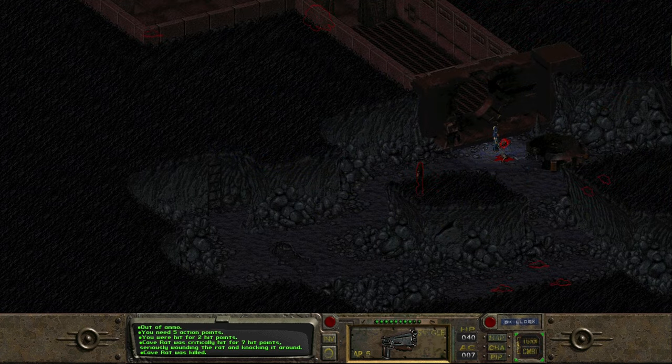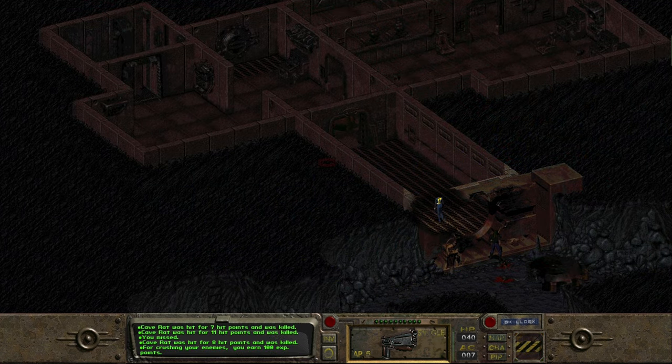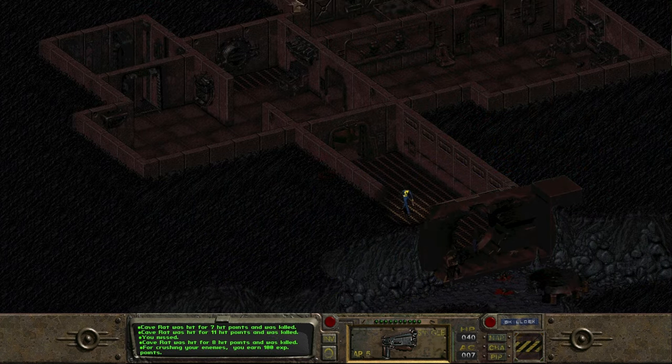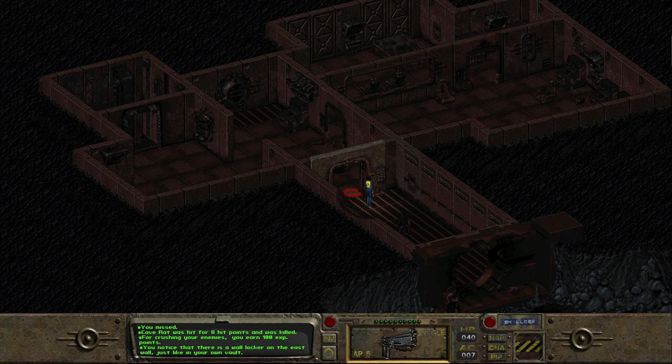We're making our way inside the vault now — looks like it's full of mole rats, also normal rats too. We're going to take these guys out ASAP. We notice a locker on the east wall, just like in our own vault, but we seemingly ignore it and walk straight past it to take on the mole rats.